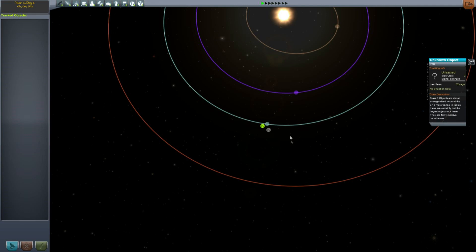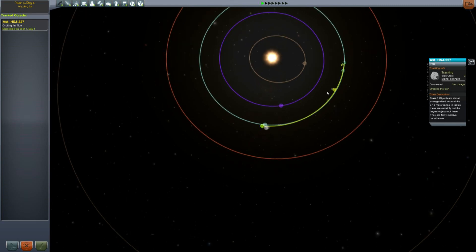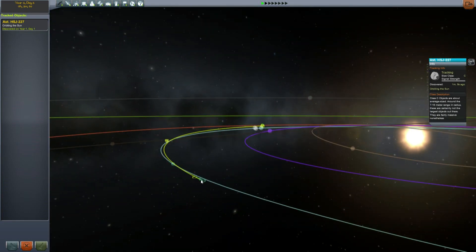So if you want to follow an object, you can click on Track Object. It'll tell you that this thing is going to encounter Kerbin, and actually it is going to enter but not escape — which means the periapsis distance, or perigee as we would say, is less than the radius of the planet.